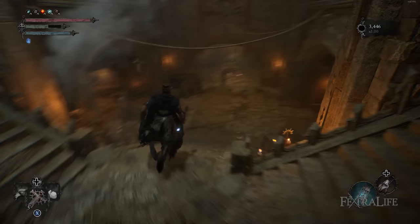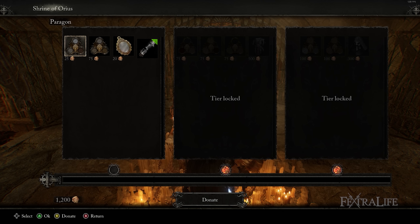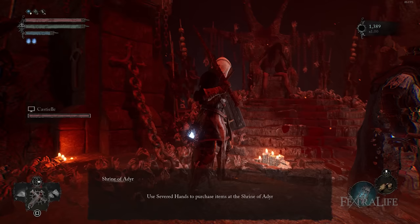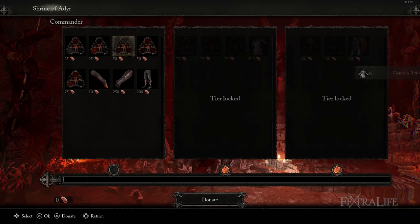The Shrine of Aureus is located behind the Vestige in Skyrest Bridge down the stairs, and provides players items in exchange for pilfered coins. Pilfered coins are obtained by helping other players as a cooperator and defeating their bosses. The Shrine of Adir is located in Fitzroy's Gorge, which is quite a ways into the game, and provides players with items in exchange for severed hands. Severed hands can be obtained by defeating other players in PvP invasions.